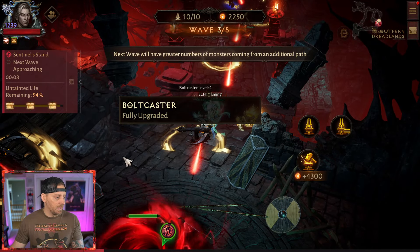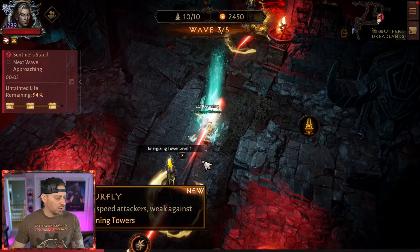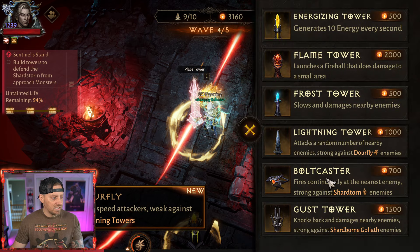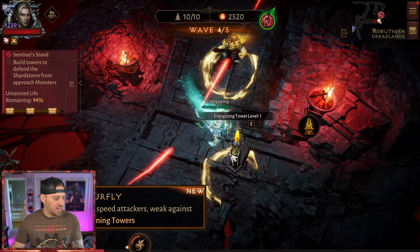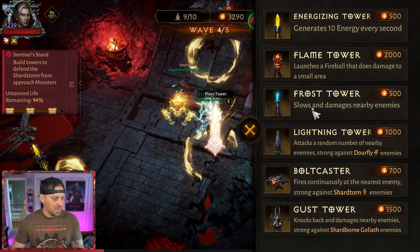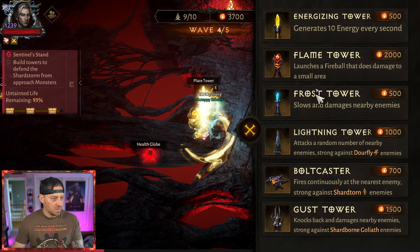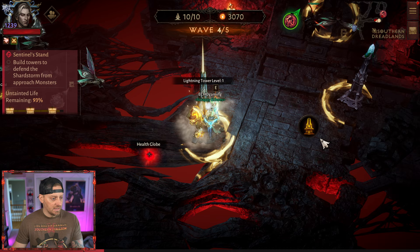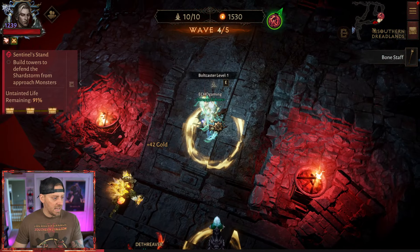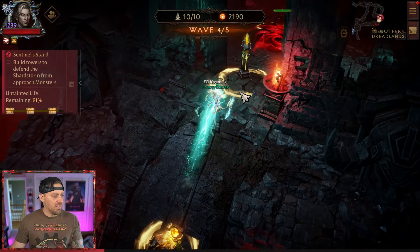This is how I do it all the time. Let's get out of here because we're going to be coming down this lane as well — yep. I'll put the bolt caster right here. This lane is the most difficult lane to defend from what I've found. I go over here with a frost tower and then lightning right here, remove the energizing tower, and drop in the lightning tower. I'll upgrade the lightning tower a few times if I can.